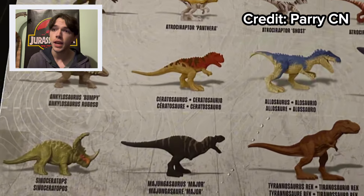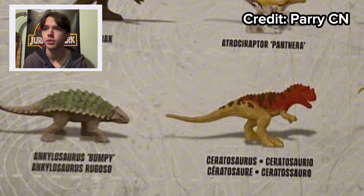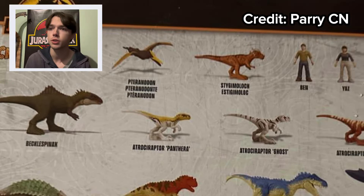Let's start off with the minis. Here we have a 20-pack of minis including Majungasaurus Major, Bumpy — even though it's not Bumpy — the Atros Raptor Squad, Fight the Campers, and other fun Season 2 dinosaurs.